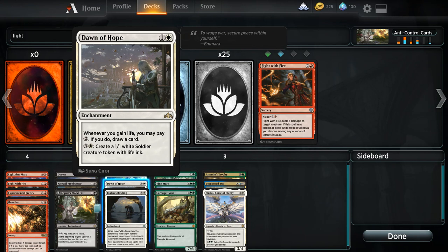Next up, we have Dawn of Hope — in a very similar vein to Arguel's Bloodfast, it is a draw engine. When you gain life, you get to draw a card. But also, for 4 mana you can put a soldier creature with lifelink on the battlefield. So whether you're in an aggressive deck or more of a mid-range deck, this gives you a way to get a threat down and dump extra mana into on-board presence to pressure your opponent. Dawn of Hope has a lot of things in common with our other cards: early drop, gets you cards, and pressures your opponent's life total.